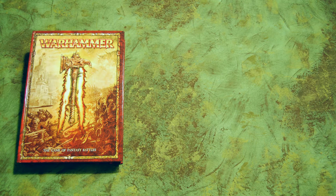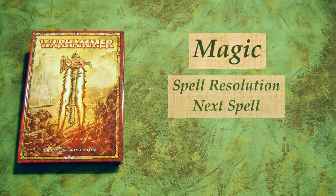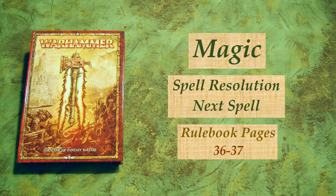For this three-minute rules, we will be looking at the magic phase, and in particular spell resolution and next spell. All of this can be found on pages 36 and 37 of the large 8th edition rulebook.